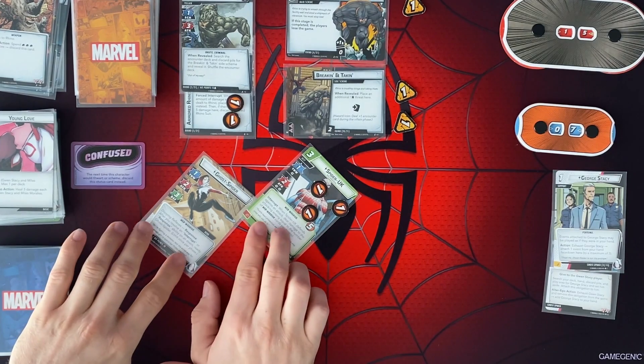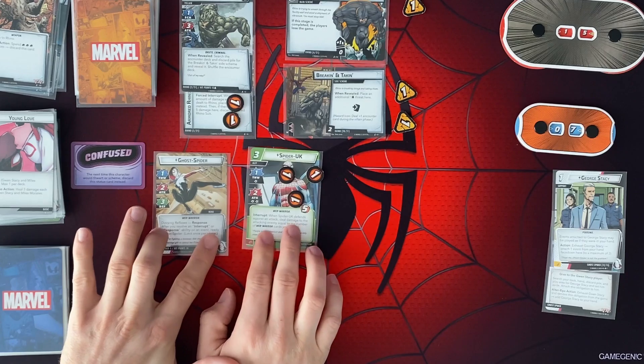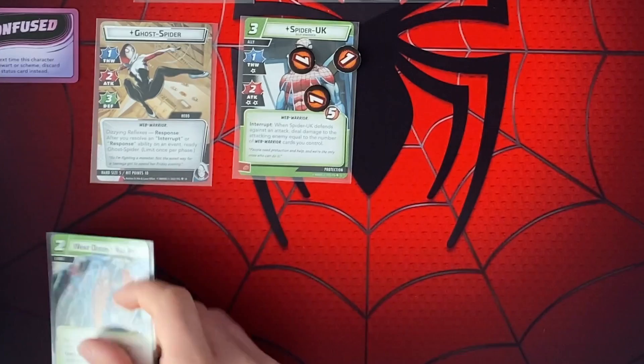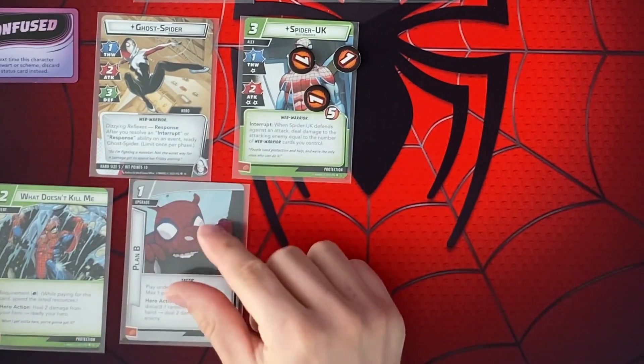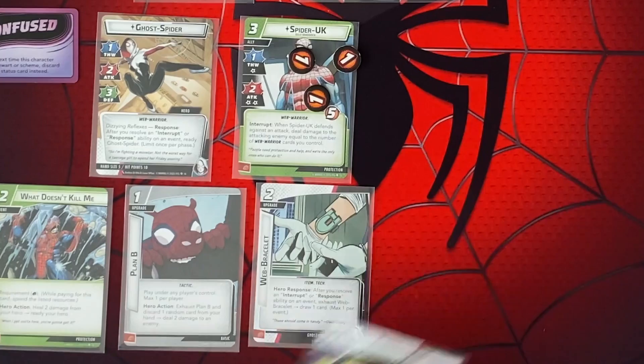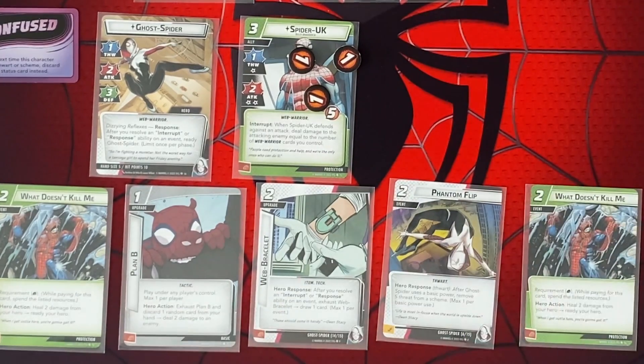We're just stalling at this point, but it's okay. We just don't want that main threat to get too high. Let's draw up to our hand size of 5 — maybe we'll get some strong attacks here. What Doesn't Kill Me — that's going to heal 2 damage from the hero. We get one of our web bracelets, a Phantom Flip, and another What Doesn't Kill Me. Not bad.